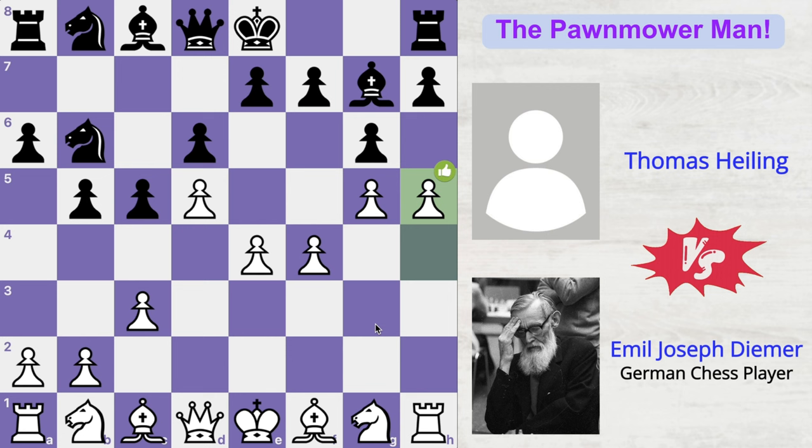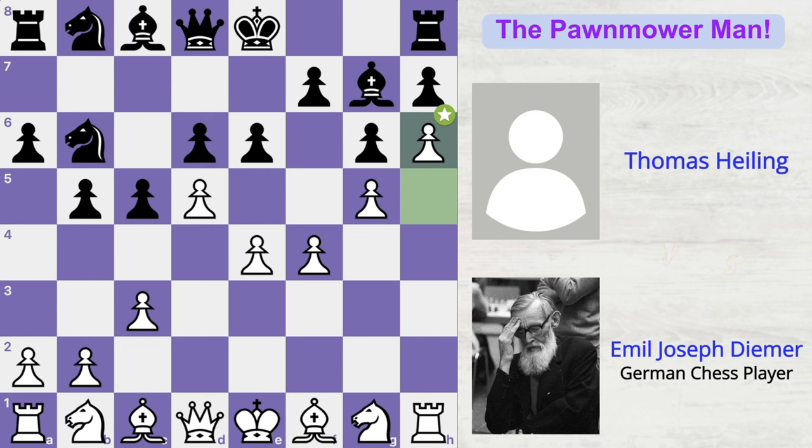What is he up to? Obviously Thomas cannot capture the pawn back, otherwise he will mess up his kingside pawn structure. So he thought of counter-attacking in the center with e6. But Deemer doesn't really care about this move. He's like, I'm going to make your life miserable and play h6. This is the 11th move of the game, and Deemer is just annoying his opponent with just his pawn moves.